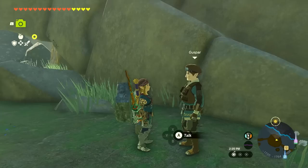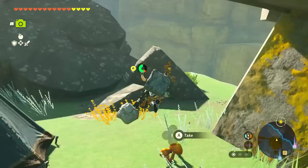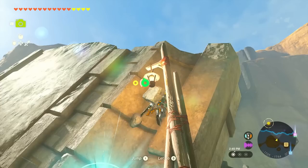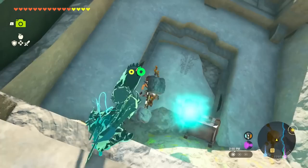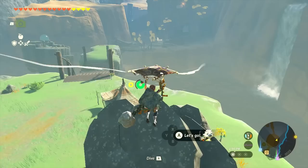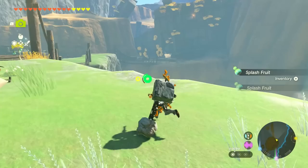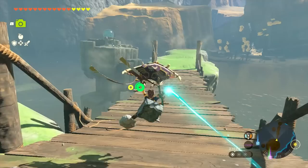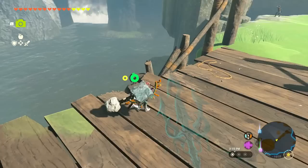We grab a sun shroom. I'll probably also want to make meals that help with cold resistance, since the nights get really cold — it's not just the heat of the day but the chill of the night. Inside one of the structures we find a treasure chest with a portable pot. We have a nice chunk of them now. We continue on, picking up some spicy peppers and splash fruit along the way.